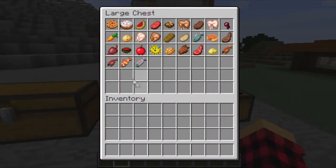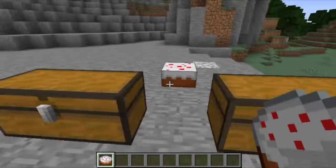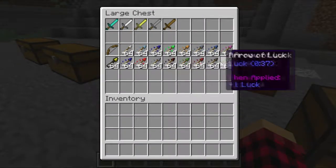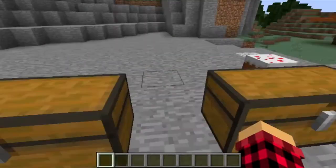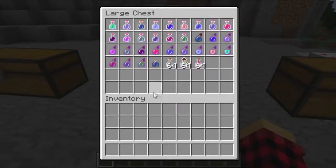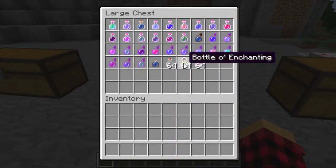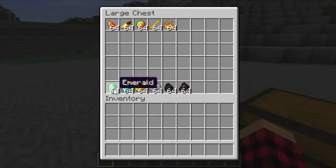First things first, let me tell you what items can now be placed. You can have all the food stuff placed except cake — you were already able to place cake. For combat, you can place down every single arrow and every single sword, as well as a bow whether it's enchanted or not. Every single potion you can also place down, plus the glass bottle, bottle of enchanting, and the dragon's breath.